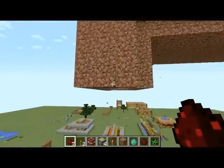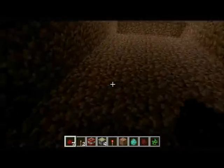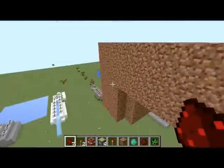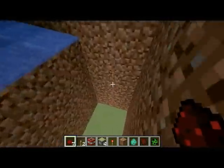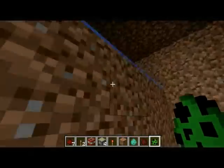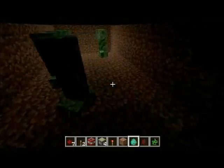Why might you want to make this mob trap? Well, if you look inside, it's pretty dark, but it's also nothing but spawning space. What we do to activate it is whenever we flick this switch, water spills out and it'll knock all the mobs everywhere. So if you give me a second to load it up with some creepers, zombies, and spiders — because that covers all your major food groups for mob traps.